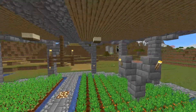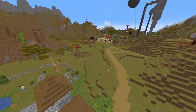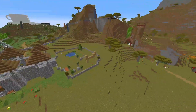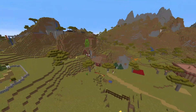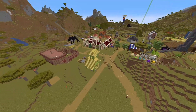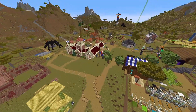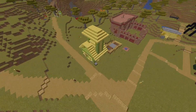Not much going on in the basement. Down there there's a rail to a trial chamber which we will take a look at in another video. A lot of people's builds going on here — that's a starter house, that's a starter house — most of these in and around here are along those lines.